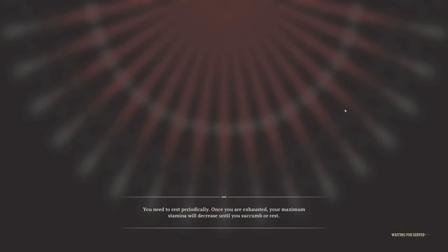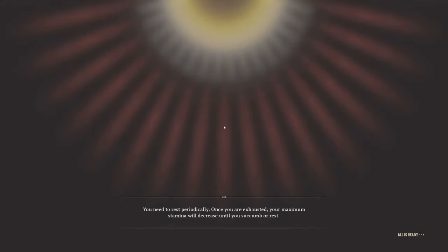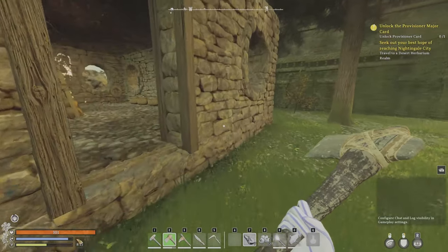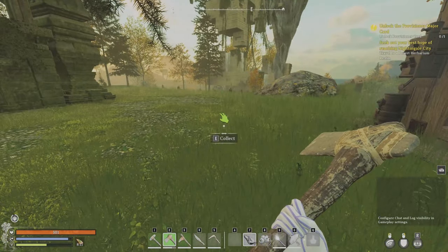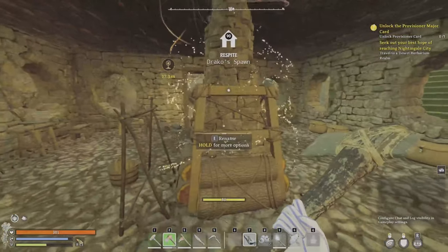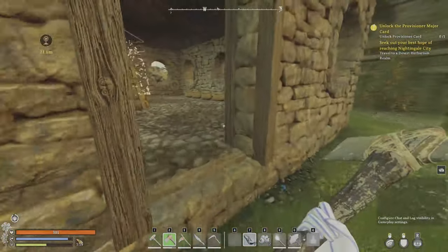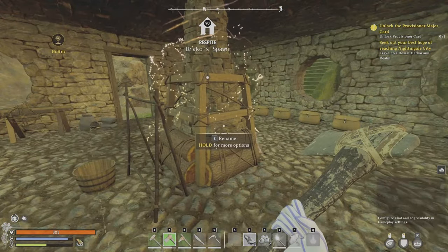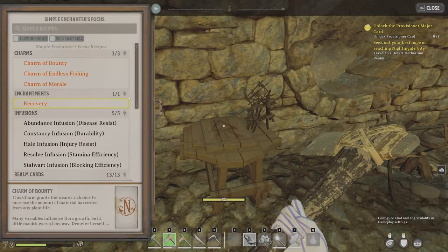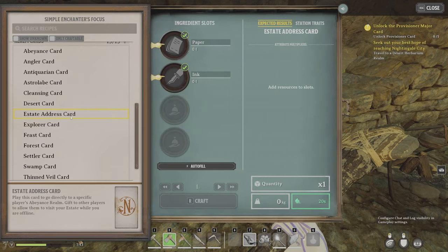There's a card you can give people — it's called the Estate Card. You give someone an Estate Card and they can join your realm whenever they want. Even if you're offline, they can use the Estate Card to access your realm, or you can invite people directly. The big thing to remember is that if you and a friend want to play together, you invite them to your server and they start working on it. If you put down a card on the other person's server, you share a server — because that server is always online. That's how Nightingale works. Nobody can come to your realm while you're offline unless you let them, and that's what the Estate Address Card does.